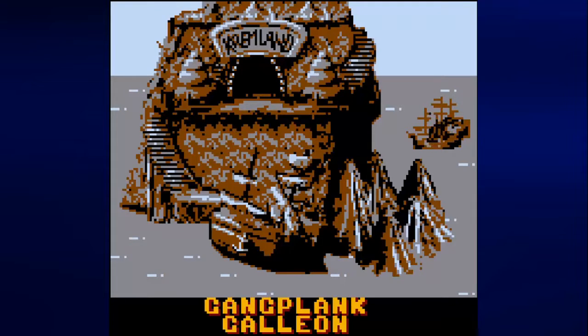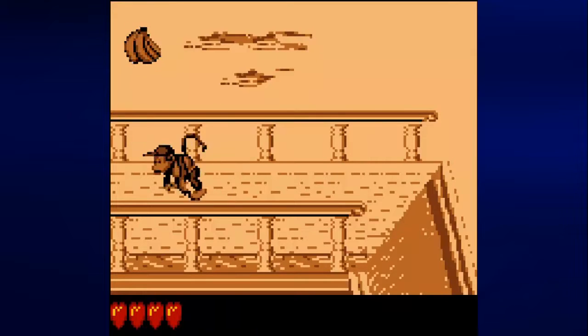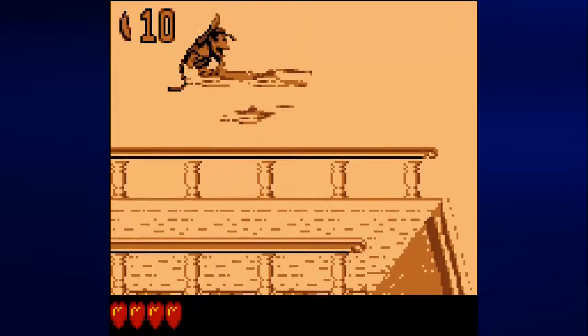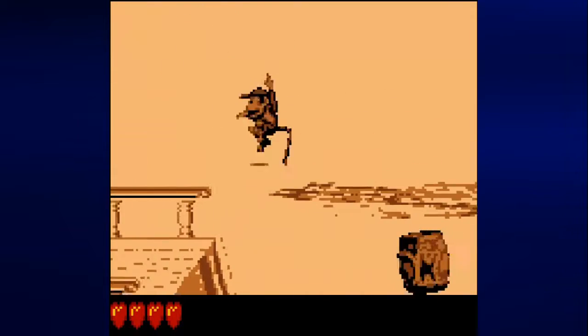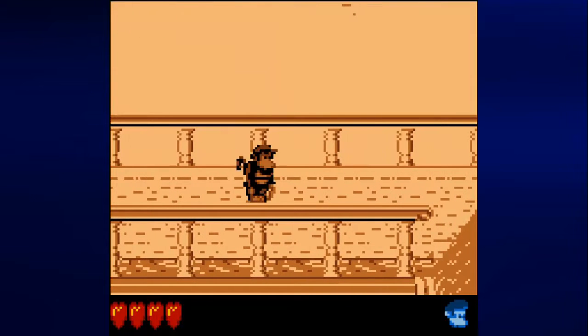I'm going to go ahead and choose the first one, and now we're on the overworld map. The only place you can go here on Crocodile Isle is Gangplank Galleon, and the only place we can go on Gangplank Galleon is Pirate Panic. Controls are still the same: left and right lets you move, down lets you duck, B lets you cartwheel and run if you hold down the B button, A lets you jump, and select lets you switch between Dixie and Diddy whenever you hit a DK barrel like I just did, and start lets you pause.